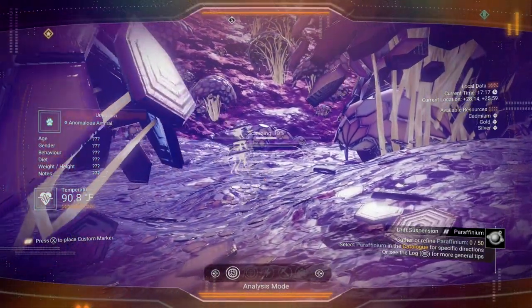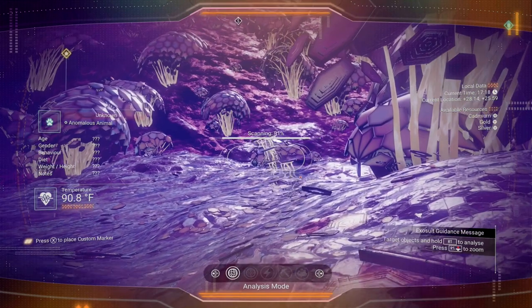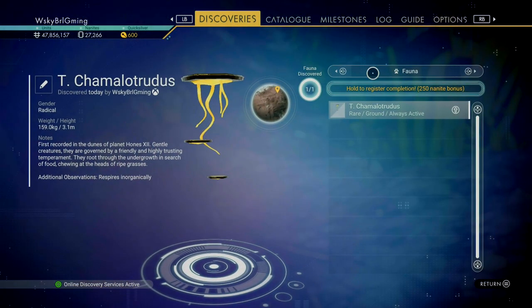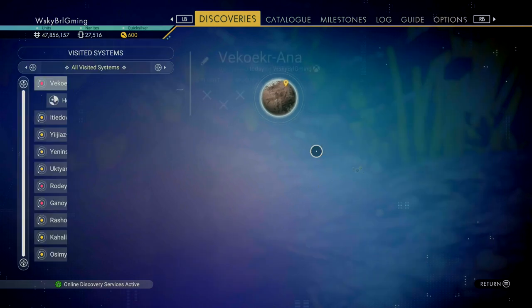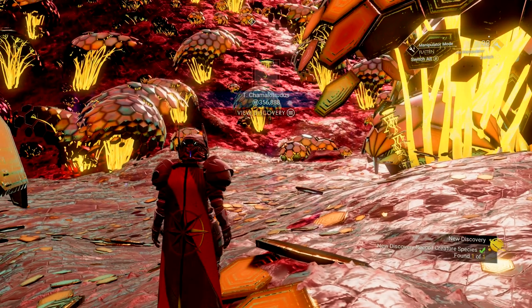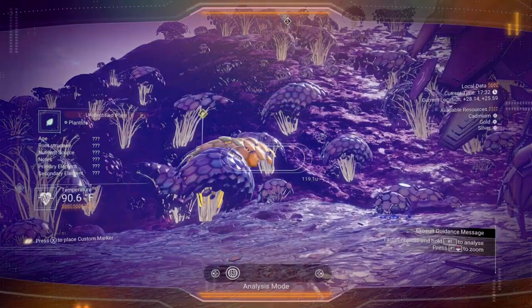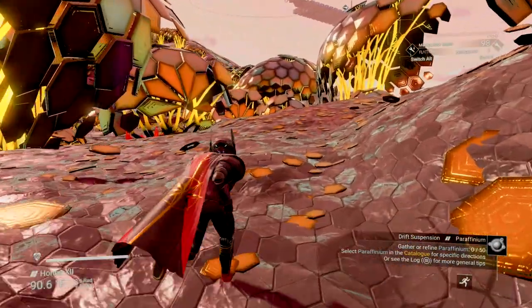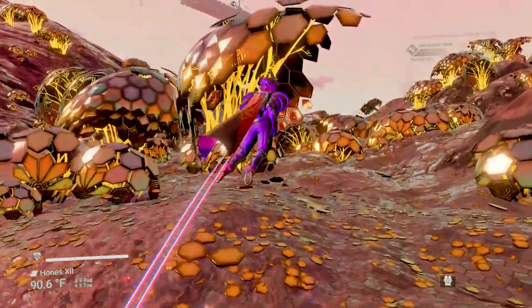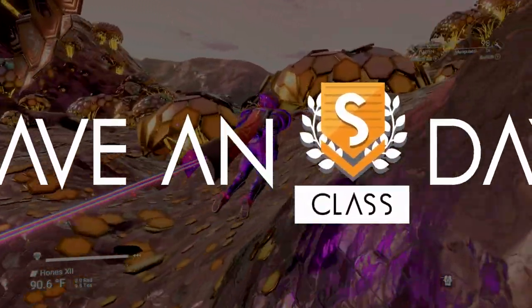I also periodically like to go into camera mode and fly around that way. So there you go — an updated list of all the stabilized reality glitches. So if you want to dress up that new freighter base, there are a lot of cool things you can do with these guys. Thanks for watching, everybody, and happy hunting. This is Taylor with Whiskey Barrel Gaming. Have an S-Class day, guys.